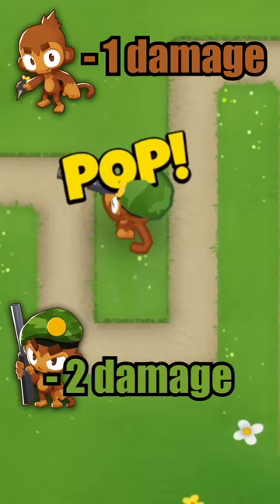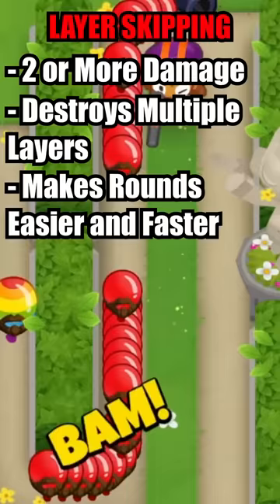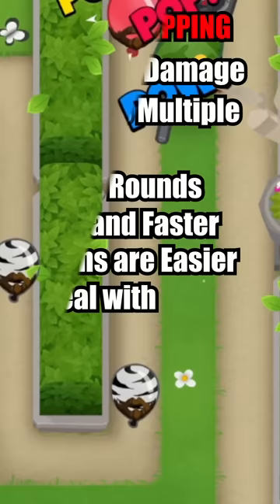Obviously, increasing damage will increase a tower's DPS, but another nice perk is layer skipping. This is when a monkey deals 2 or more damage to balloons, causing them to shed multiple layers at a time, making the rounds much easier as you often skip fast layers like pinks and yellows. It also makes splitting balloons easier to deal with, as you can essentially extend a monkey's pierce. An example would be a sniper monkey bringing a zebra down to 4 pinks in 1 shot and completely skipping the white and black balloons that would have taken 1 shot each to damage.